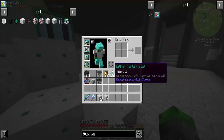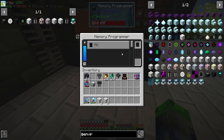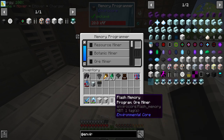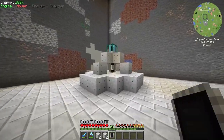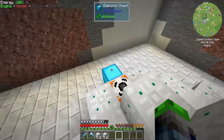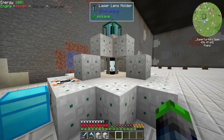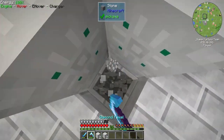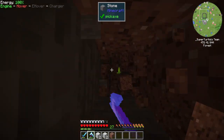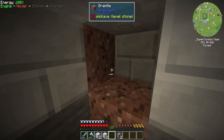We still need the lens. Doing some more research — we're gonna need to make a memory programmer and put in a flash memory. We go here, select ore miner, and install it into the system. The tick cost is going to be 1000 per tick for the ore miner. Let's mine this down to bedrock — that hole goes all the way down, which is probably perfectly fine.